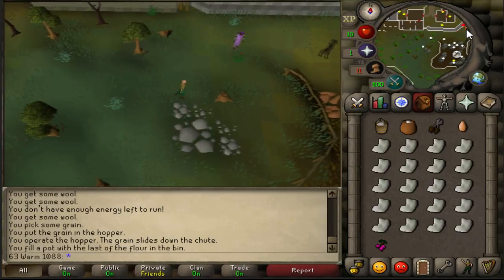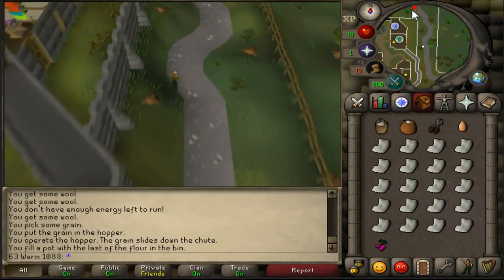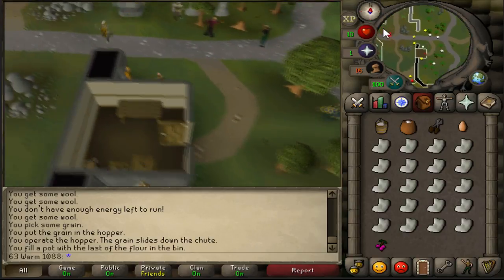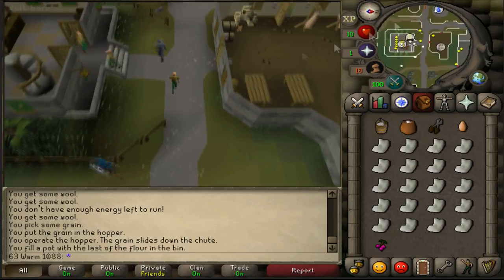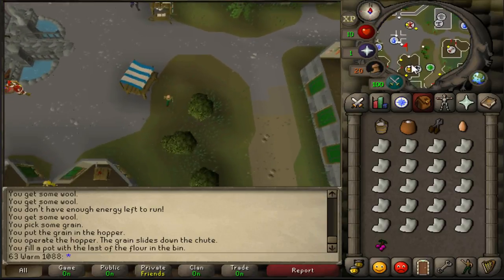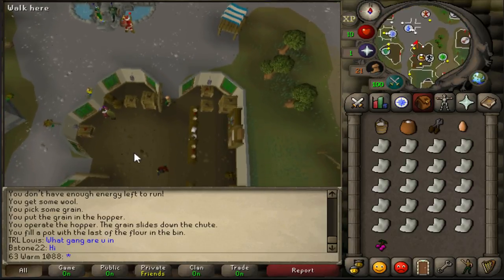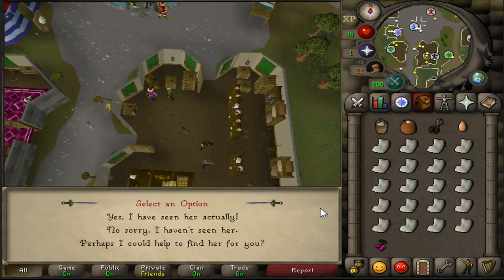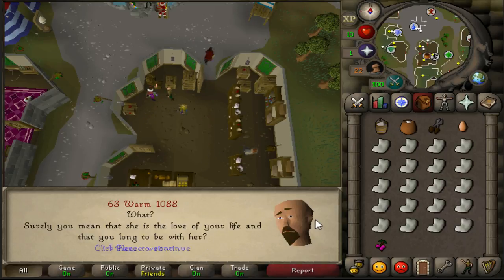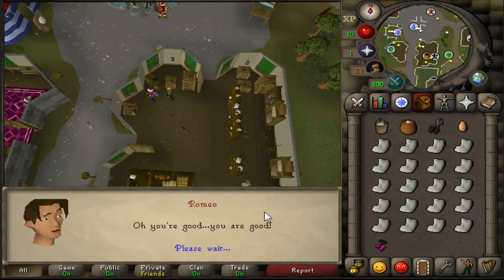Once you are in Varrock's center, you need to locate Romeo. He won't always be in the center — sometimes he's in the general store. Speak to him so you can start the Romeo and Juliet quest. Just speak to him, use the first option for the first bit of chat dialogue, then use the first option again.